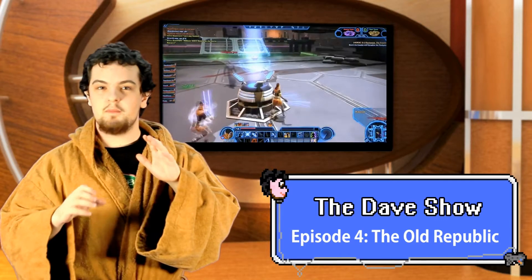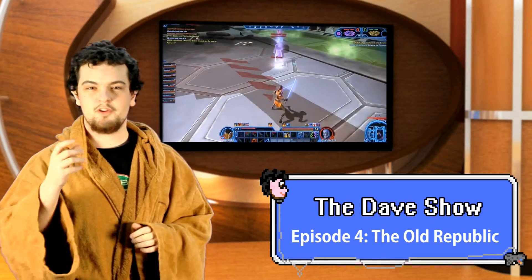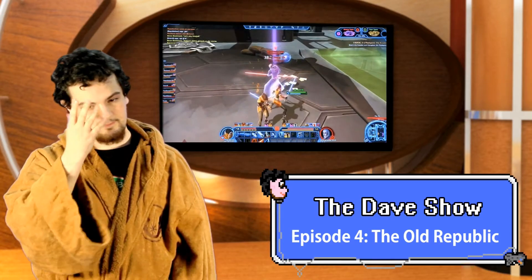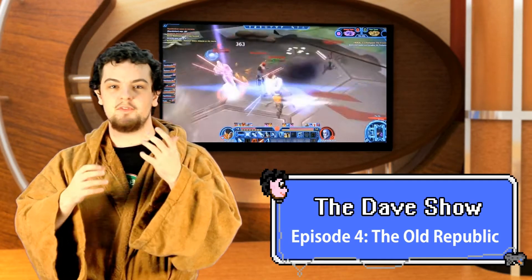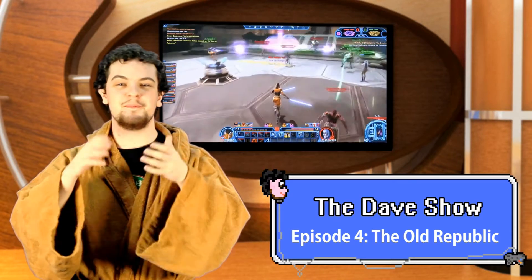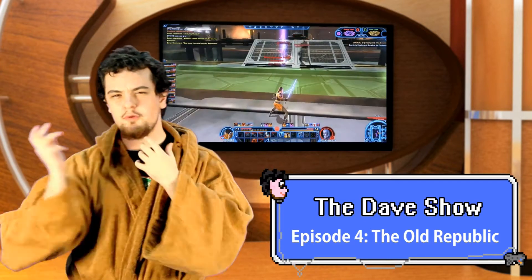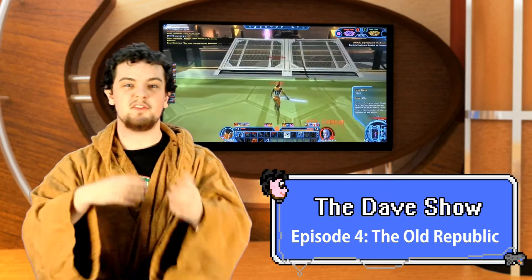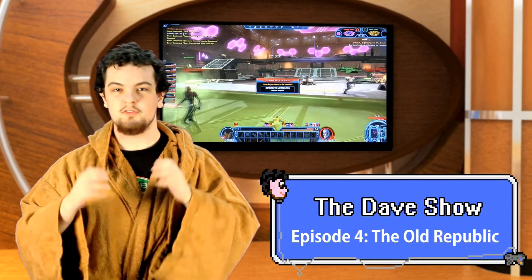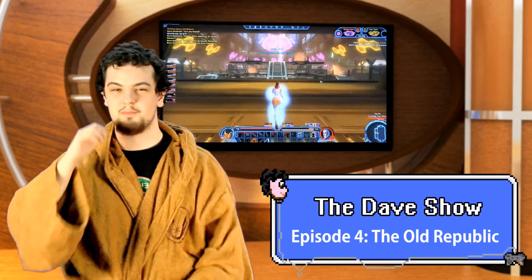Moving on to PvP — it's fun, it's fast-paced. You've got a stat-boosting system so that fresh level 10s can compete with level 50s, so long as they know how to play. The best mode is called Huttball, a twist on single capture-the-flag where you tactically throw the ball to a teammate, which can be intercepted or dropped if the pass is bad — encouraging teamwork. Then you add flame jets and vats of acid, and you've got a pretty entertaining little game.